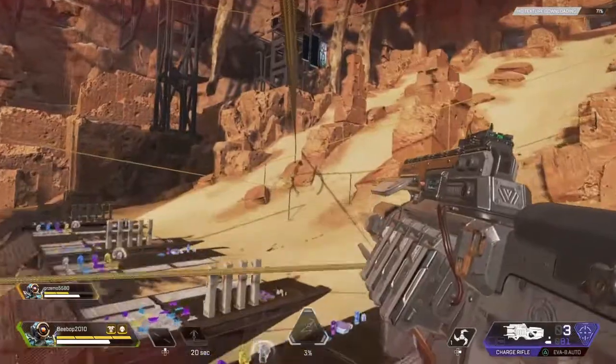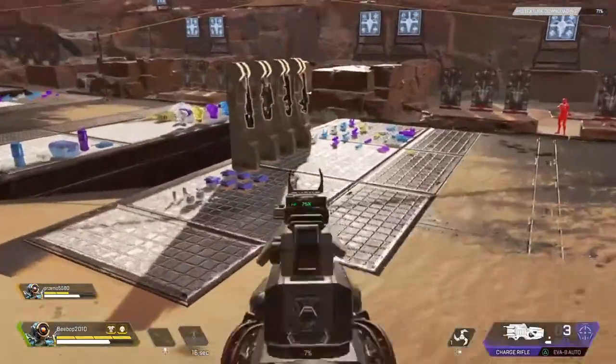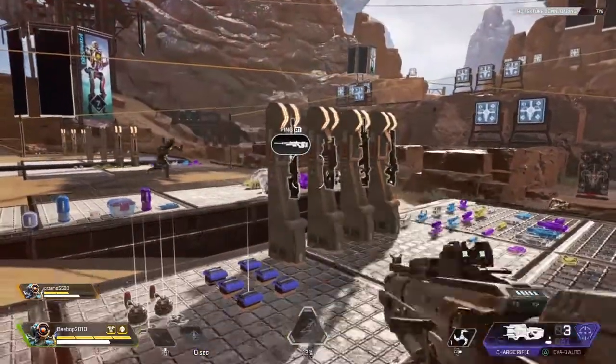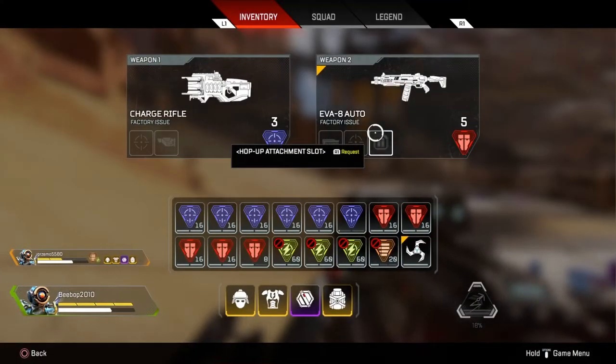And then go across it. This is my favourite gun combo basically. So it's this gun right here — it's called the Charge Rifle. And then I've also got this other one which is the EVE-8 Auto.